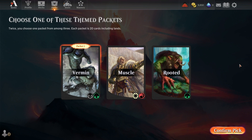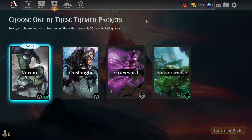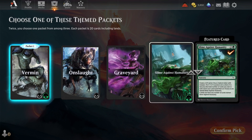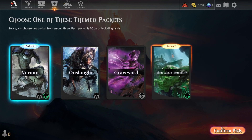Then I add one of these other ones. Graveyard is from the new set. Oh, Slime Against Humanity — I never got that. That was a rare one, a less common one. And I think I want to grab that. It's a weird one, kind of a fun one. So I'm going to go with Slime Against Humanity, because that one you don't get as often, I don't think. I'll do that Confirm Pick. And then I want to take a look at the deck before I play.